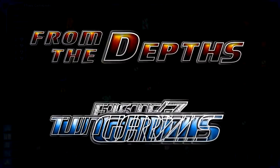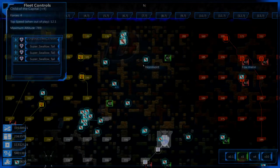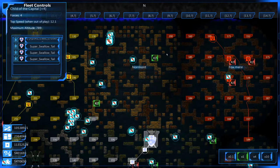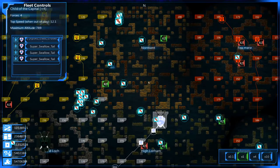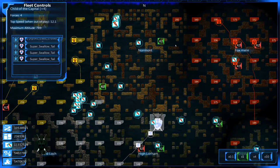Ladies and gentlemen, welcome back to another episode of From the Depths. It is great to have you here as usual. So as you recall in the last episode, we had just finished taking out one of the last squares of the Grey Talons. I left a few squares for myself, which I went ahead and took out, so I didn't bother you guys with having to watch that. I think we're done with the Grey Talons for now. I think we did pretty well.